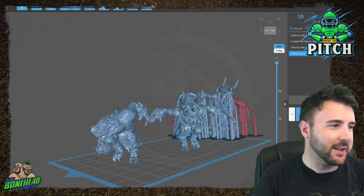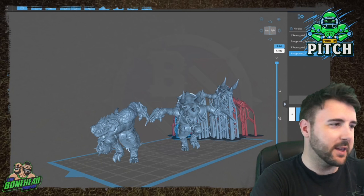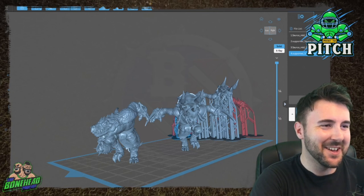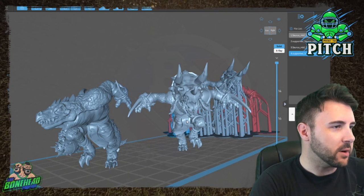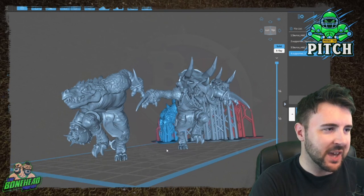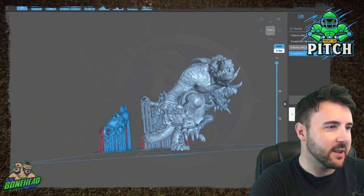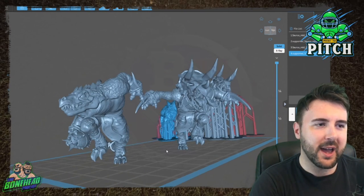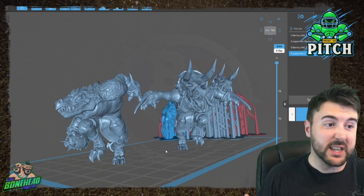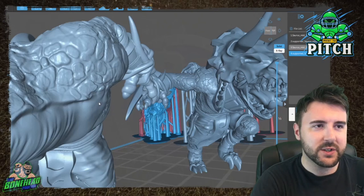Let's have a look at some of the STLs. It's a very hot day so the PC is struggling a little bit — forgive the lag. What we've got here is a couple of Soruses. We've got one with the old Temple Guard style helmet. This is one of the things I really love about this kit — two Soruses, one with a helmet, one without. Detail is absolutely all there. You can see all the sculpting detail, all the flesh textures.